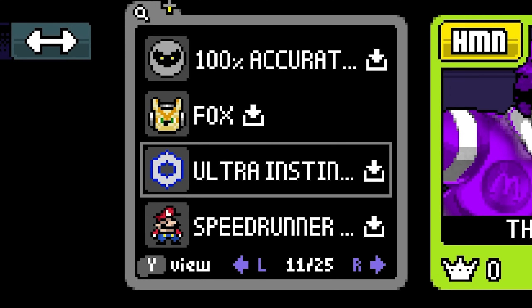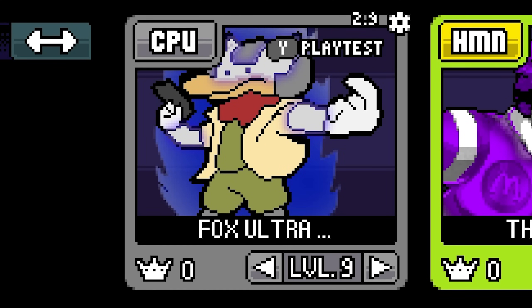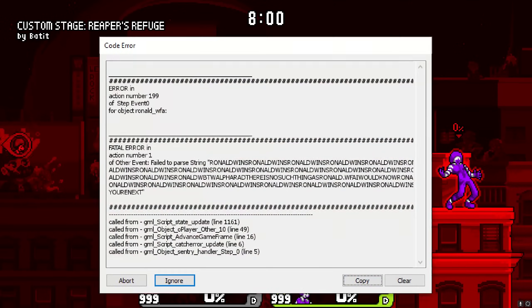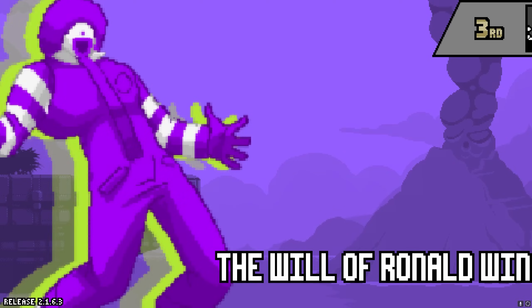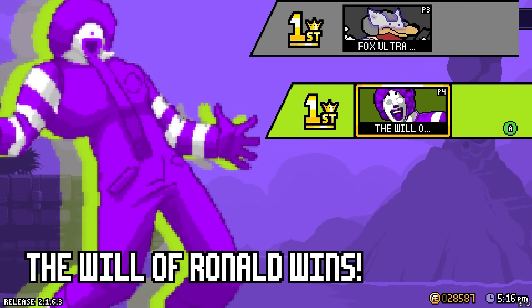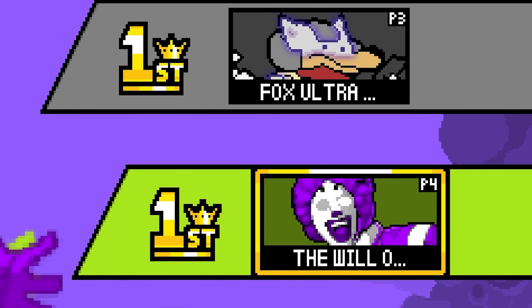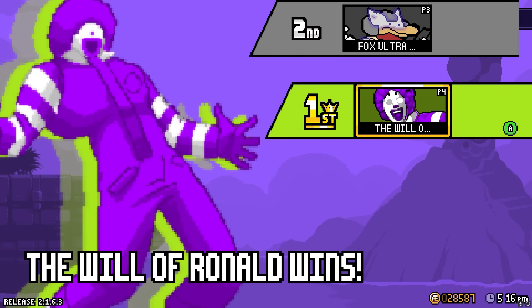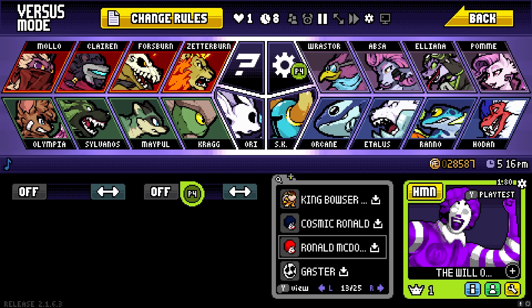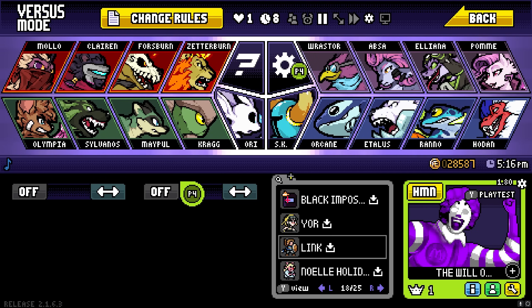Next up on the list of stupid powerful characters is Fox Ultra Instinct. I'm kind of curious how this will go, so let's just kind of test the waters with that. Another ear blaster. And I guess I have the anti-cheats. I am the one that is causing the loud noises and glitching the game. Look at this results screen, bro - it's totally broken. So the will of Ronald is the one that breaks everything. Wonderful. Good to know. We can't test that out either, thanks to just insta-win mechanics.